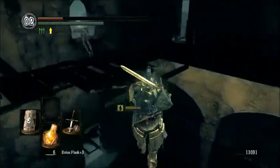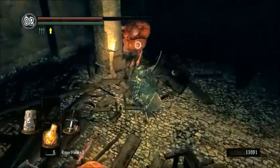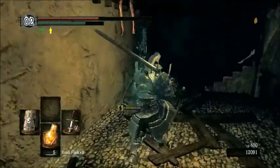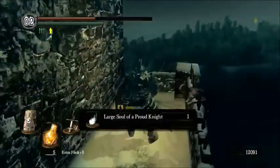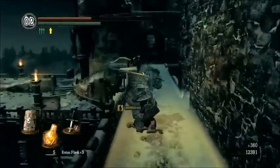Neat little trivia: we slot our blade into the little crook in our helmet because we're just that awesome. Let's go back up here and through this door instead of up the stairs. There's an item over here guarded by one of those guys that's hanging over the walls - these guys like to show up in this area.